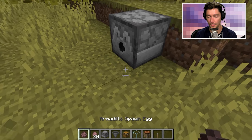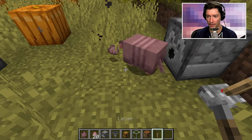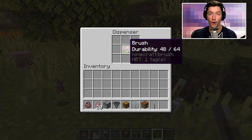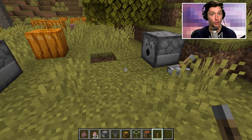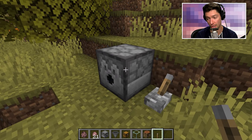This brush method will work with a dispenser. If we put an armadillo here, you can see that instead of ejecting the brush, the dispenser actually brushed the armadillo and produced a scoot. This is very similar to how shears work with sheep — you can put shears in a dispenser and it'll shear the sheep too.